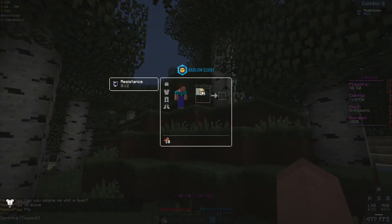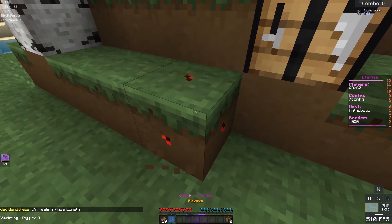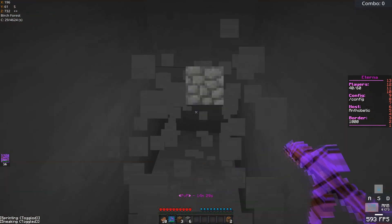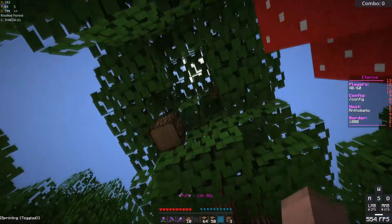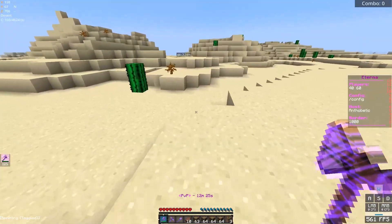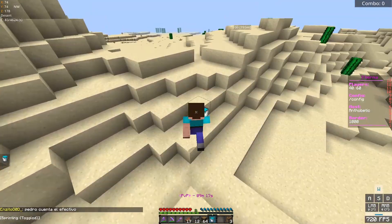I'm just gonna go look for a temple. There's definitely a temple — this is such a big desert. Find one near zero zero and make a simple trap, that would be pretty sick. I can get good wood within a few blocks. Oh, dark oak! You found a temple? Yes sir, nice. I have 18 gold, 9 iron — yeah, that's not bad.